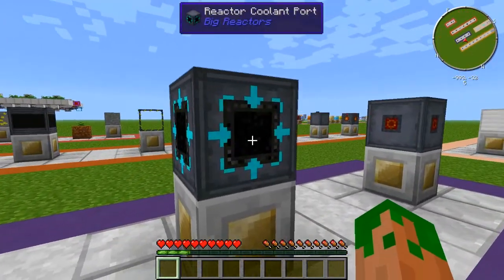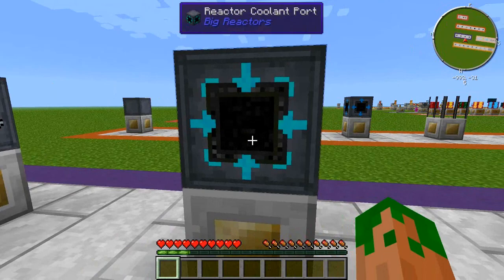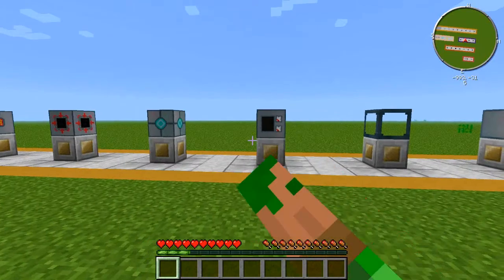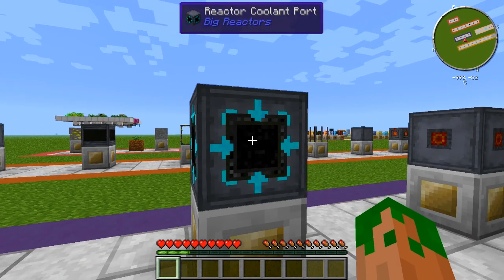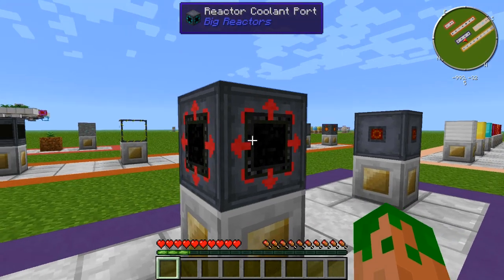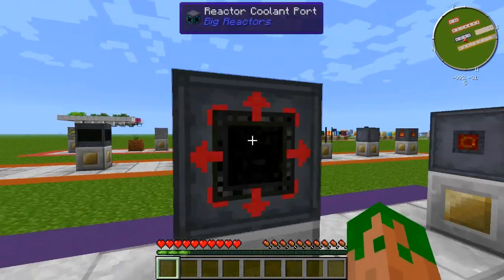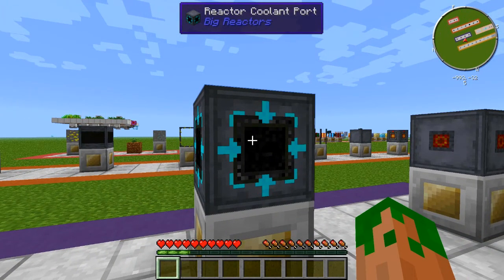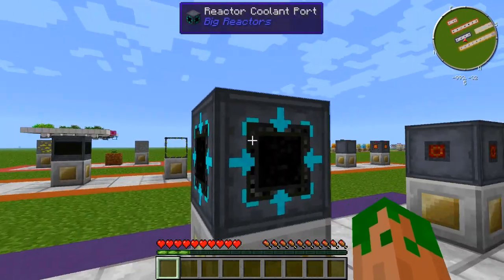Next up we have the Reactor Coolant Port. This is optional for reactors but needed for turbines. When you place this on your reactor — if you're just using the reactor without turbines — you do NOT want to put this on. It will completely mess up your reactor because once you add this, it immediately stops producing power and instead produces steam. Unless you're using turbines, do not put this on your reactor. This changes your reactor from passive cooling to active cooling. You input water, and it outputs steam which you'll use in turbines. I'll cover that more extensively in a later episode.